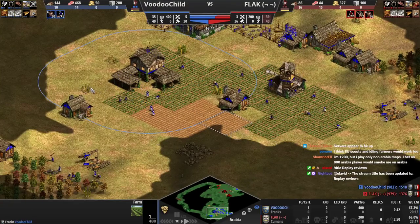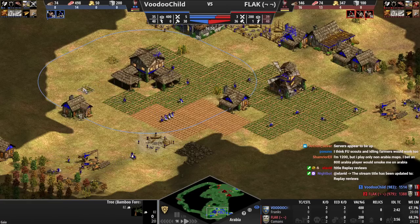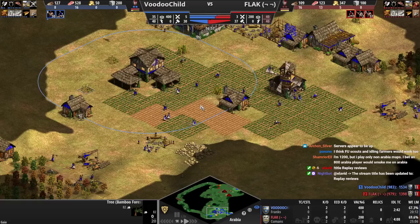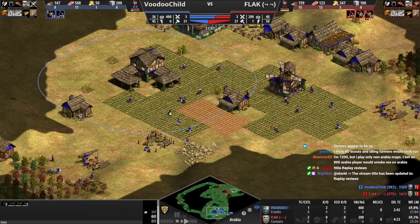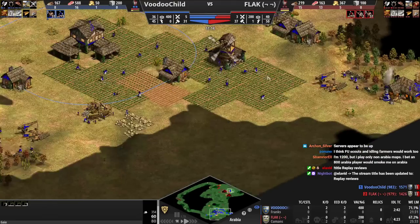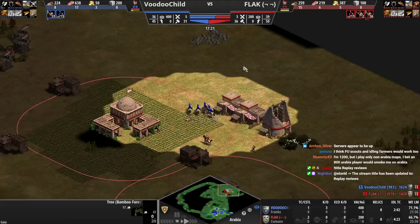Also, once you click up to feudal age, set the rally point from your TC to a straggler tree — basically until you have your 15-plus farms in feudal age. Once you're at that point, you can set the rally point to gold or wood. Usually I'd have it on gold for a while. You need it on straggler tree.